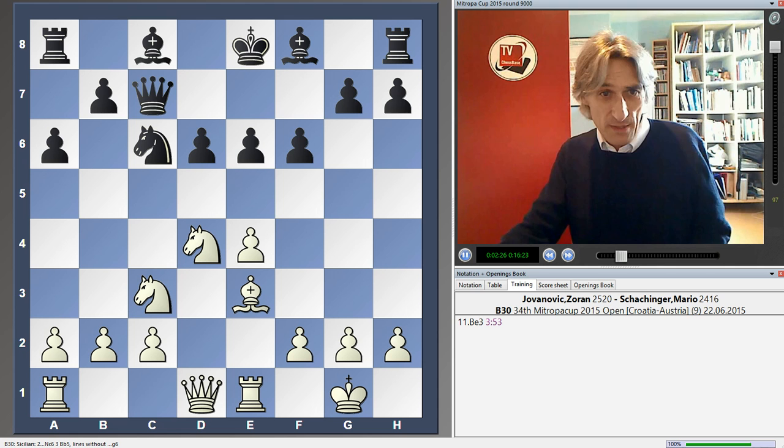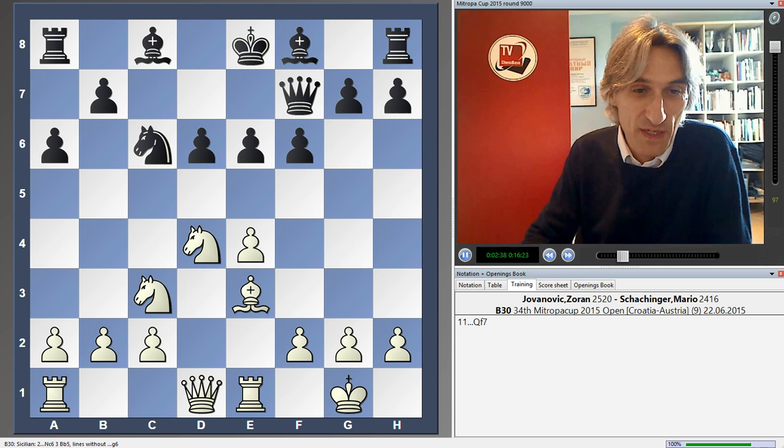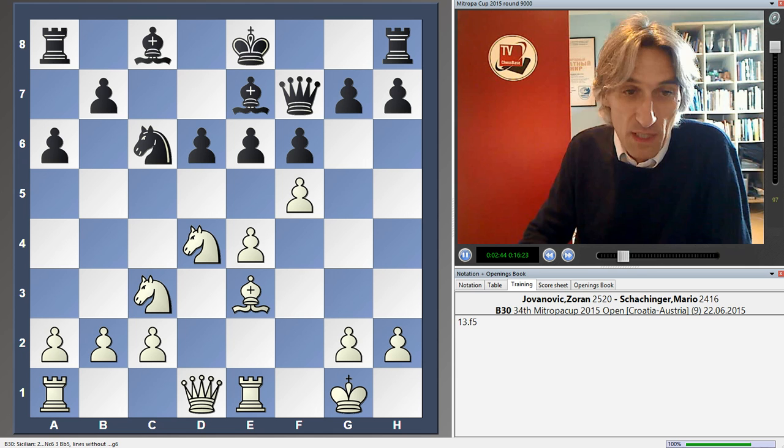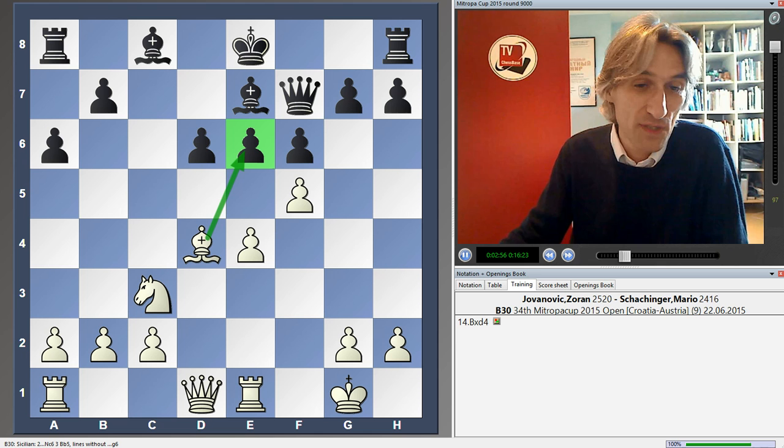In fact, this has been played before — with Jovanovic playing the white pieces again, incredibly, his opponent played queen f7. This is probably a better way for black to play than in the game, but it's also good for white. In this game, black managed to exchange off one of the knights, which takes a bit of pressure off the e6 pawn. Still, there's no doubt that white is better here, because it's possible to take and secure the d5 square.